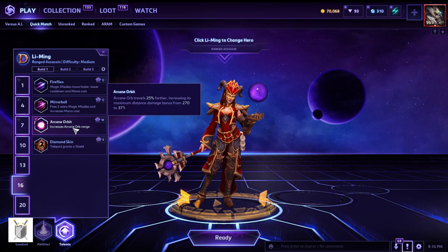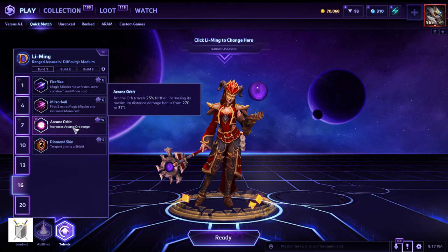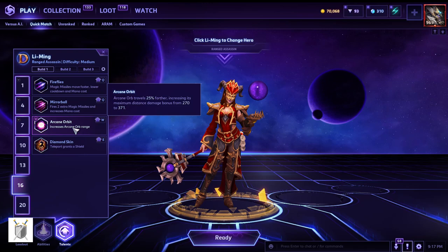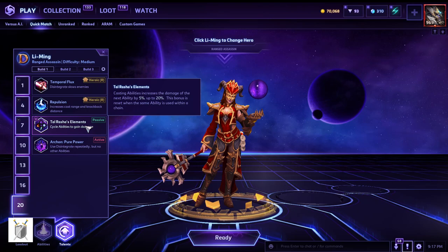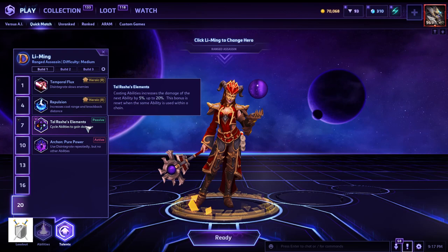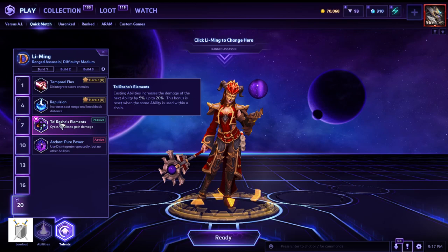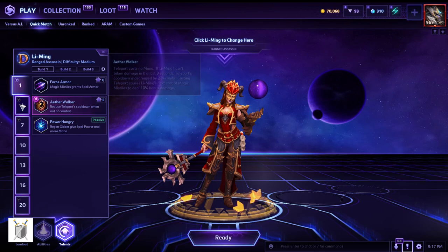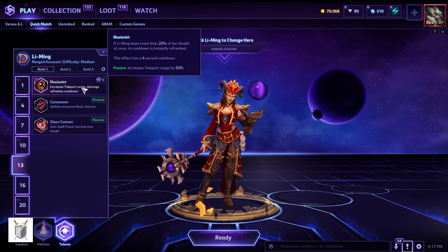There's a talent that increases orb travel distance by 25 percent, boosting the maximum distance damage bonus from 270 to 371, which does a lot of damage — it's kind of insane. Additionally, damage increases up to 20 percent and this bonus resets when abilities are used within a chain, so you need to rotate your skills to get maximum value out of the ball build. You could also take the teleport talent for increased damage.